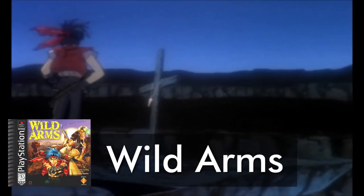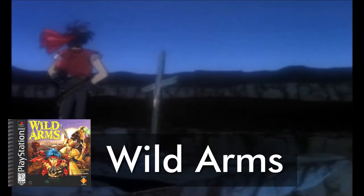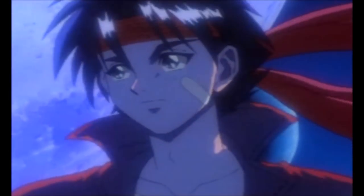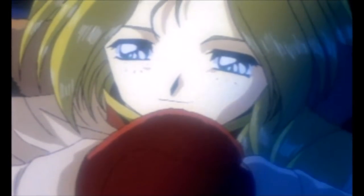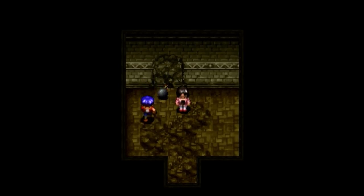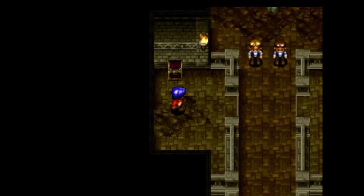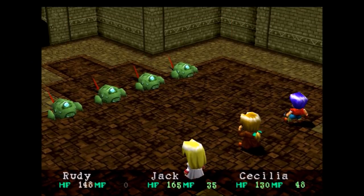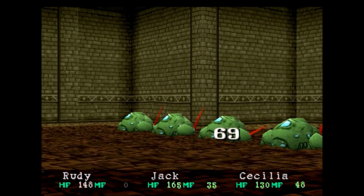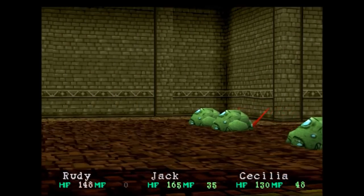Do you enjoy a little western in your JRPG? As a Trigun fan myself, you know I do. You have three main characters in the beginning to choose from, each with their own lush and compelling backstory. Similar to Legend of Zelda, each party member has certain items that will help you solve puzzles. But just because it's a western at heart, don't fret — there are still those weird-looking JRPG-esque enemies in it, and tons of them.